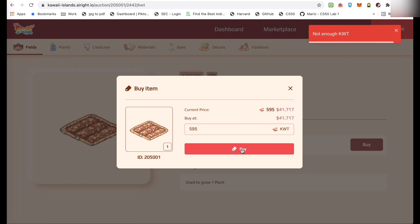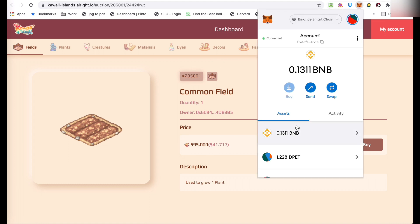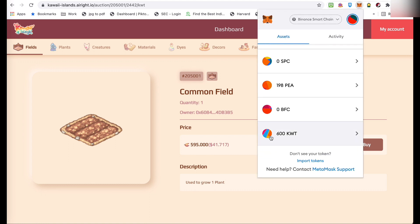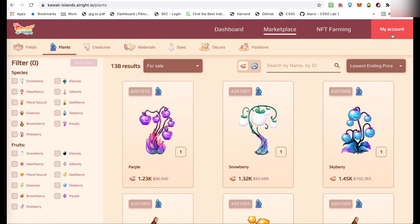Pumipili ako ng mura sana na field. Kaya lang ito, nung i-try kong i-buy, not enough KWT. So, kulang pa yung KWT ko. Ibig sabihin, kailangan pa natin magtegdag. Meron akong 600 KWT. Pero ba't hindi ko mabili? Eh, 595 lang ito. So, baka hindi pa lang siya nagre-refresh.